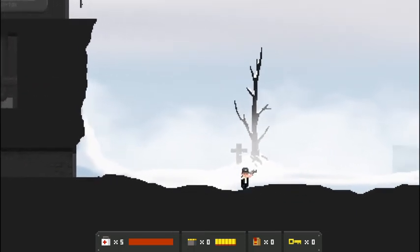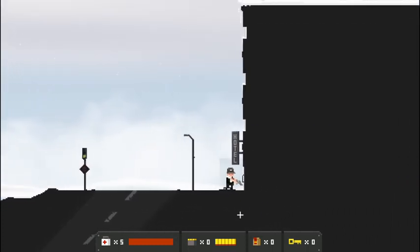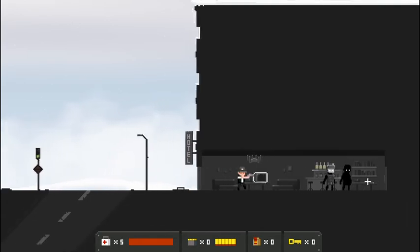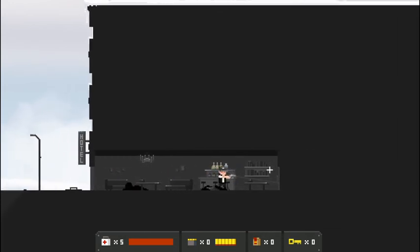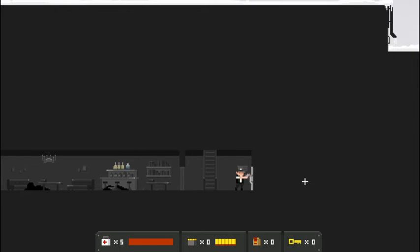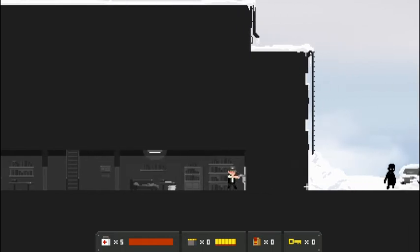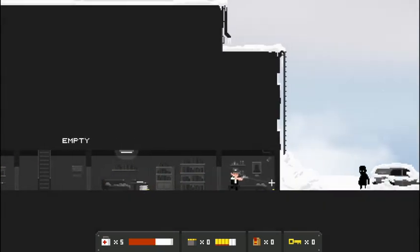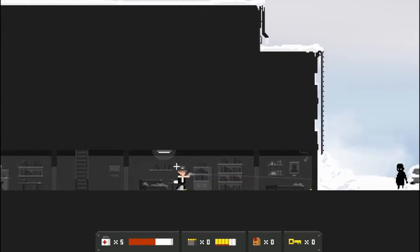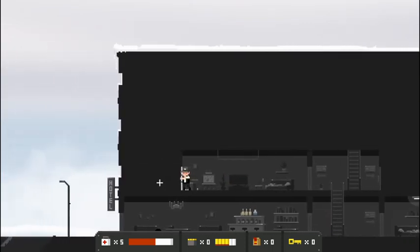What do we got outside? A cross and a tree back there — never a good sign. City street, at least the stoplights are still working. A hatch down — locked. Drop that guy, and down that guy goes. No ammo used, very nice, but nothing to loot. Stairways up and a door. Seems like there is something in Midgar — if not, I'll check on the old man in Ristal. No news so far. An explodey fellow — and he hurt us a little bit. Should have shot him sooner. Nothing to loot, not going to heal yet — still doing decent on health. He says before he dies.